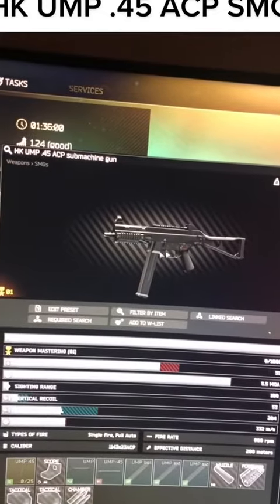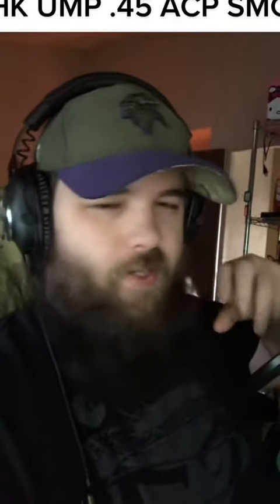It's got rails on it — you can put a red dot on it. You can also put a foregrip on it. The UMP has been one of the strongest starting weapons in the game so far, especially early on. You might have to use better ammo, but it's pretty solid. Stick some decent ammo in there and this thing has very little to no recoil. Enjoy — see you tomorrow.